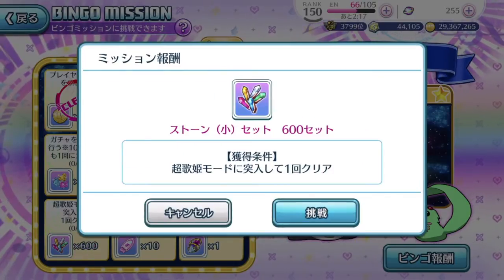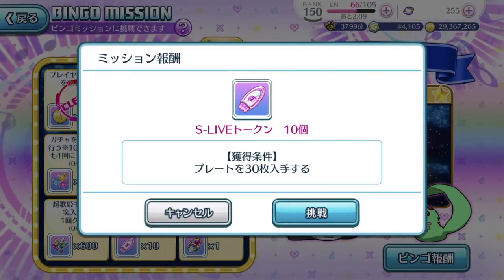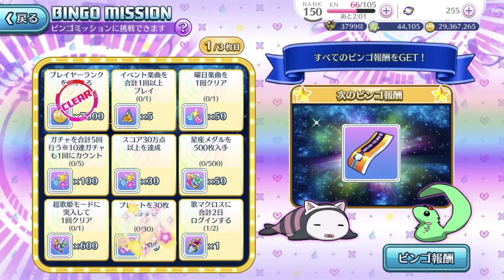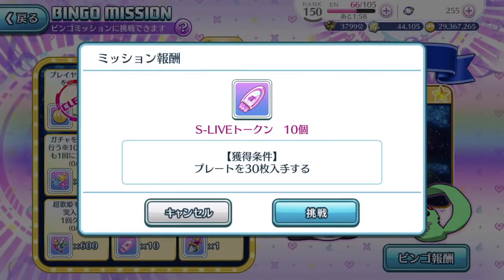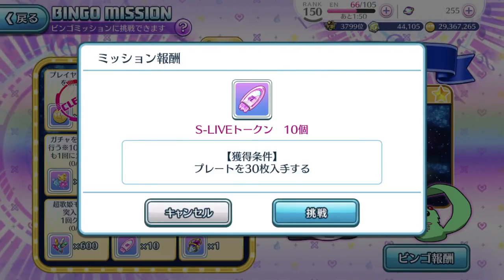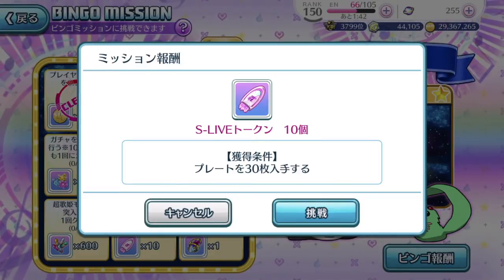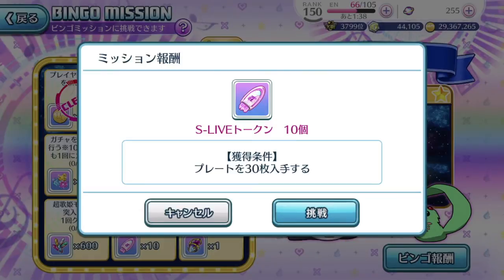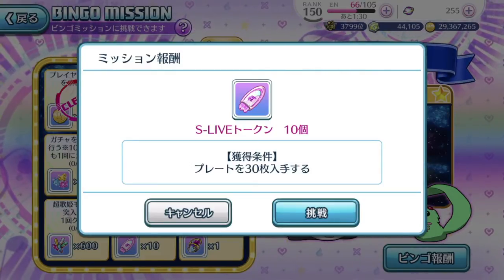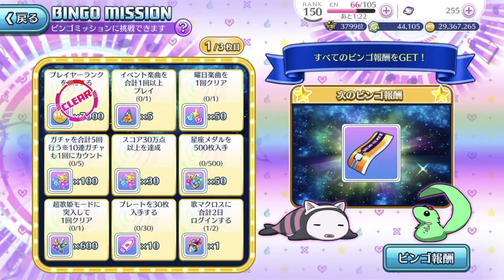The next one: activate Utahime mode once — no problem, should be fine. Then there's one requiring 30 plate pieces. If you've been pulling template gacha pools, this one shouldn't be that difficult. But for free-to-play players, this one might take a few days. If you count today's template pool and the three daily free pools, it's only 13 plates a day. So you definitely need at least three days before you clear this bingo card — that is if you're not planning to spend money to purchase singing stone packs.